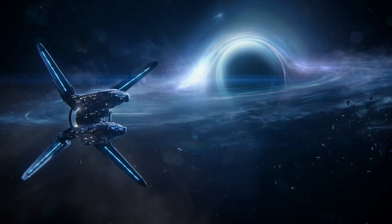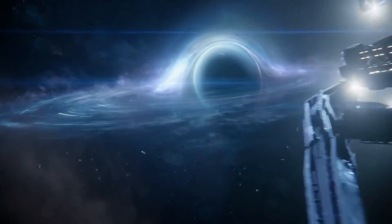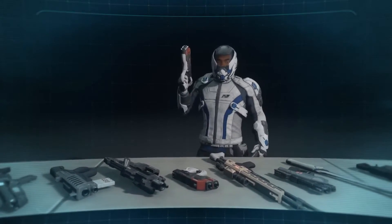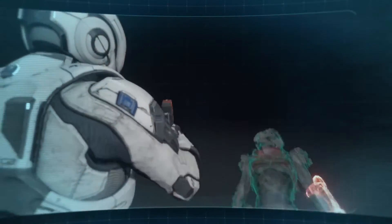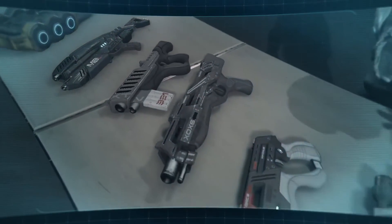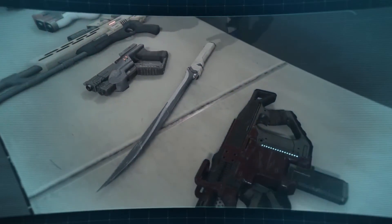We're explorers first, but it's a new galaxy — we need to be ready for any situation, including combat. I'm Liam Costa, Security and Response Specialist for the Pathfinder team. Before we set out, you need some basic firearms and mobility training. The name of the game is adaptability. Only so much cargo space on the arcs, so initiative weapons and armor are designed to be customized multiple times in the field.